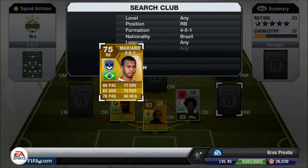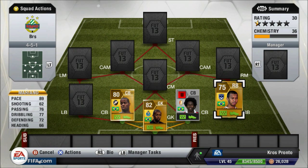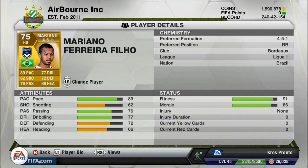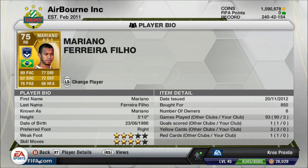At right-back we have Mariano — a great player with 89 pace as his main stat, 77 dribbling, and 76 passing. He hasn't got great defending stats, but as a full-back he just needs to cross and get back when needed. He's also got four-star skills, which is great for a right-back. The other options were Cicinho and Dani Alves, but Dani Alves was always pushing up too much and Cicinho just wasn't as good.